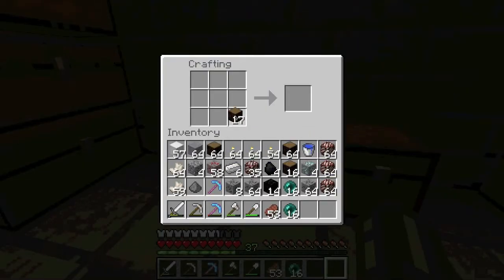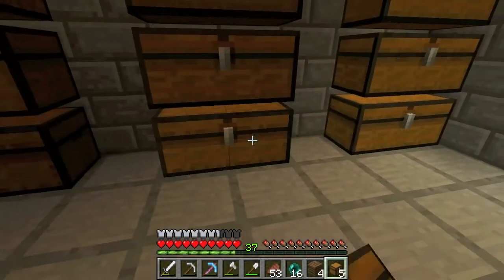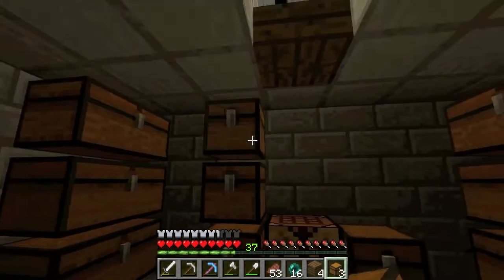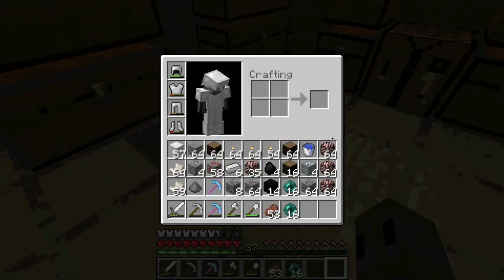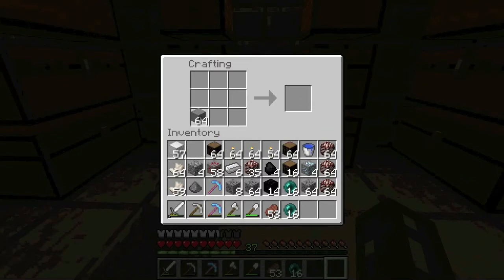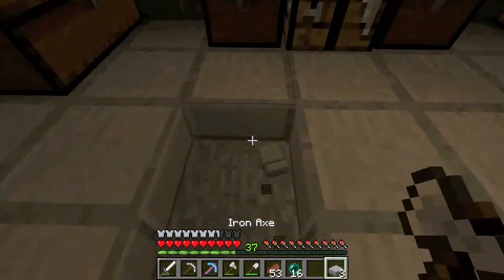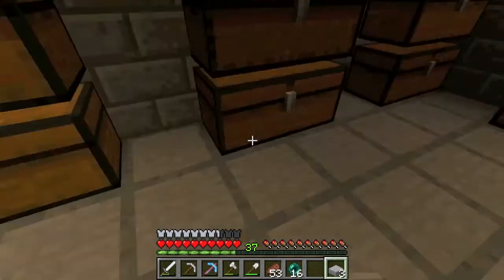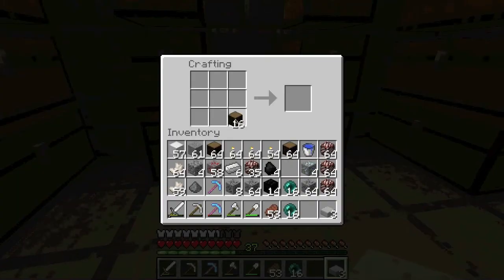First of all, I'm going to be fixing these chests. But as soon as I get done with these, I'm going to be naming my pick and the reasons for that will become apparent in a second. And I have one chest left over. Where are my half slabs? I need to make half slabs. Those blew up. I'm just going to make two more like that.